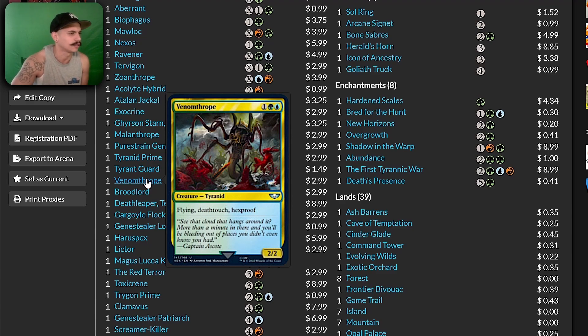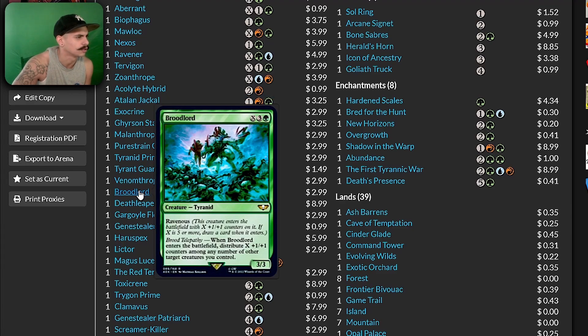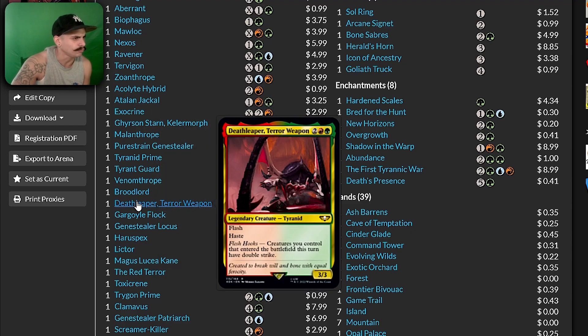Venomthrope — flying, deathtouch — take that card out of the deck. Broodlord enters the battlefield: distribute X +1/+1 counters among any number of other target creatures you control — I've seen many Hydras do the same thing. Death-Leaper Terror Weapon — flash, haste — creatures you control that enter the battlefield this turn have double strike. Go commander!